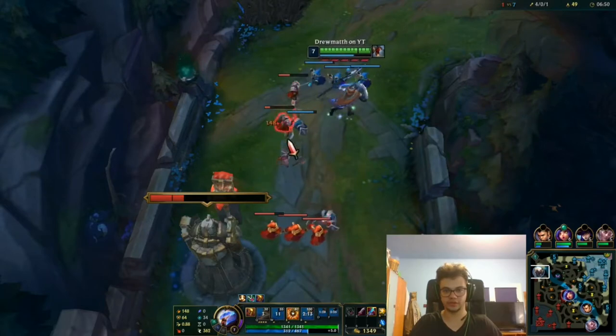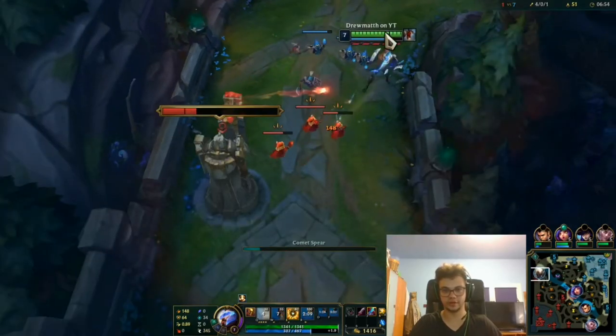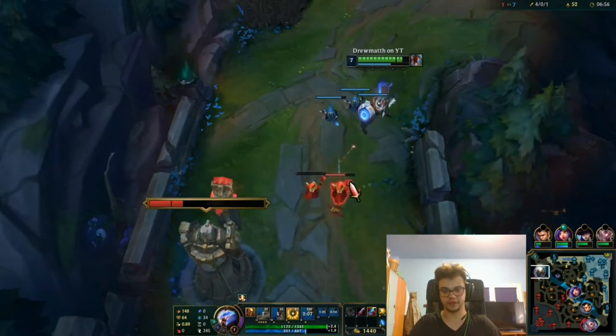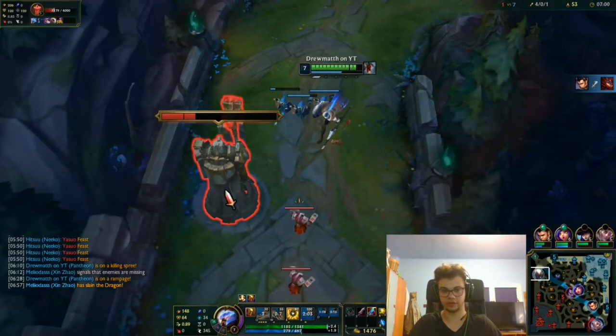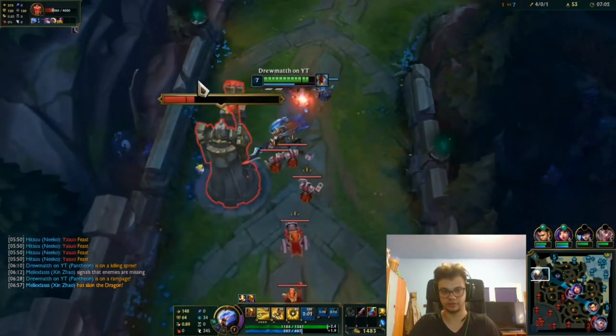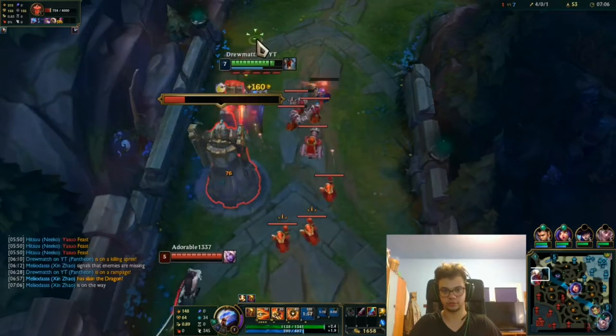I'll just put Anathema's on whoever Yuumi sits on and just roll it over. But yeah, this is not the intention to play against lower elo people — I'm not that kind of guy. Although if they made the system this way, I don't think it's my fault much.